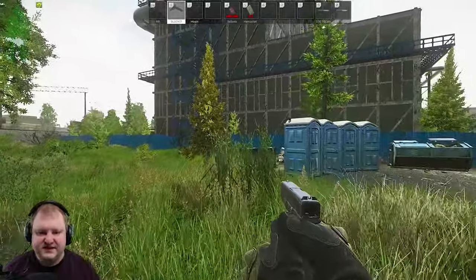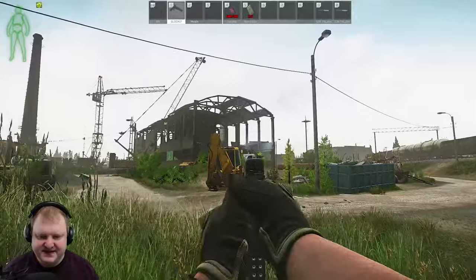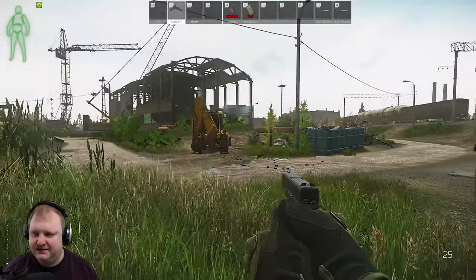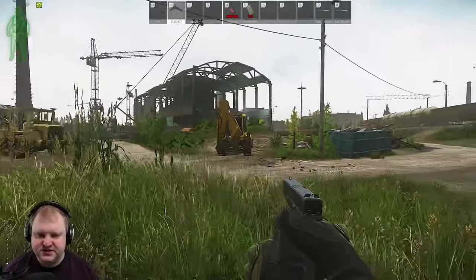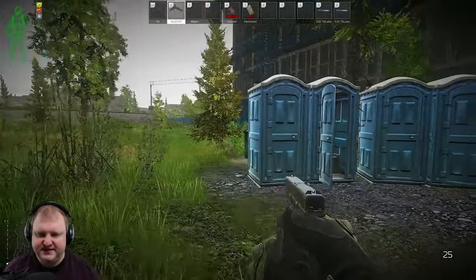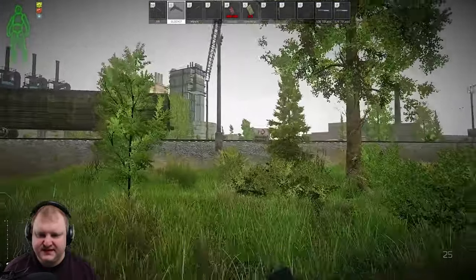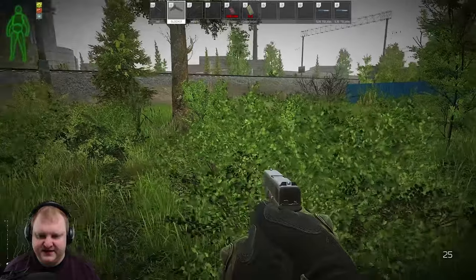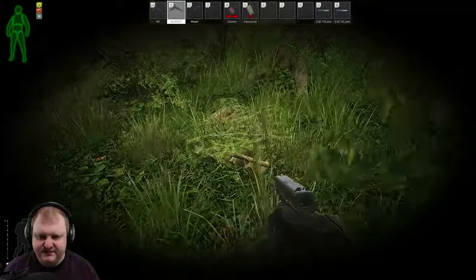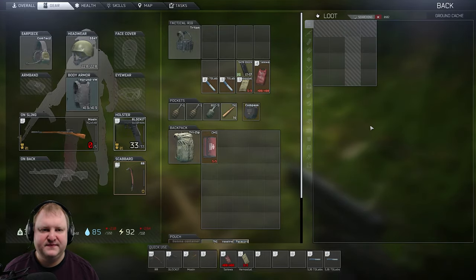Secret stash number 5. We just came from over there, ran past the big building in New Construction, and now we're right here in this little area where you find a lot of porta-potties — you can use that as orientation. You just move towards the trains over here, and at this tree you will find secret stash number 5. Very simple.